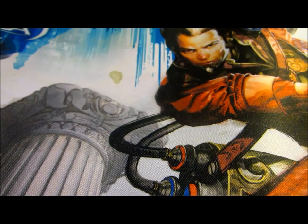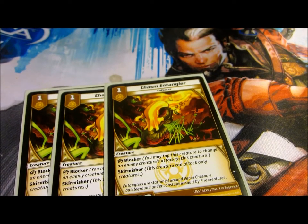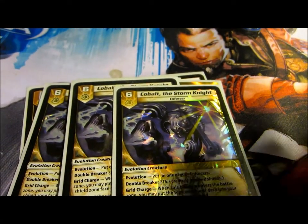We have three Chasm Entanglers, three Blinder Beetle, and three Cobalt the Star Knight. That's my Enforcer package. It seems to work pretty well.